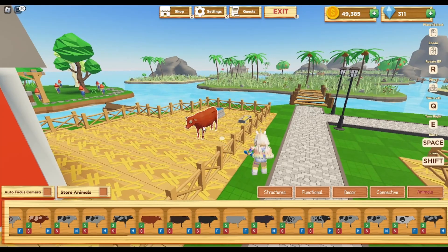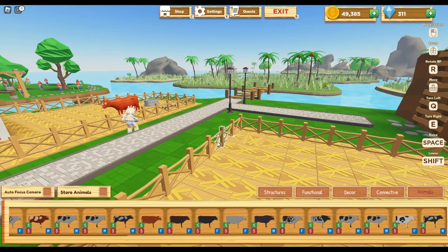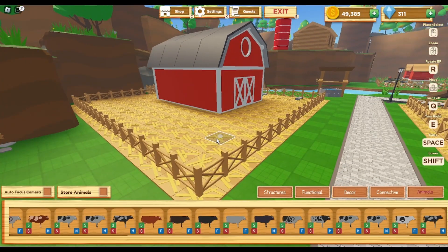I have a glitch going on here — sometimes when I place cows down they don't want to go away. I'm going to have to let them know that sometimes you can't pick up the cows; you either have to get out of the game or go into the shop and come back. I don't feel like doing that right now, so let's move on.